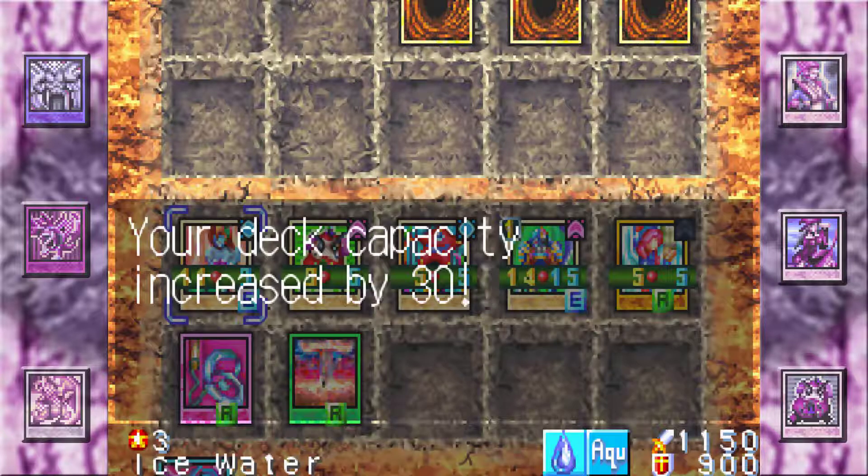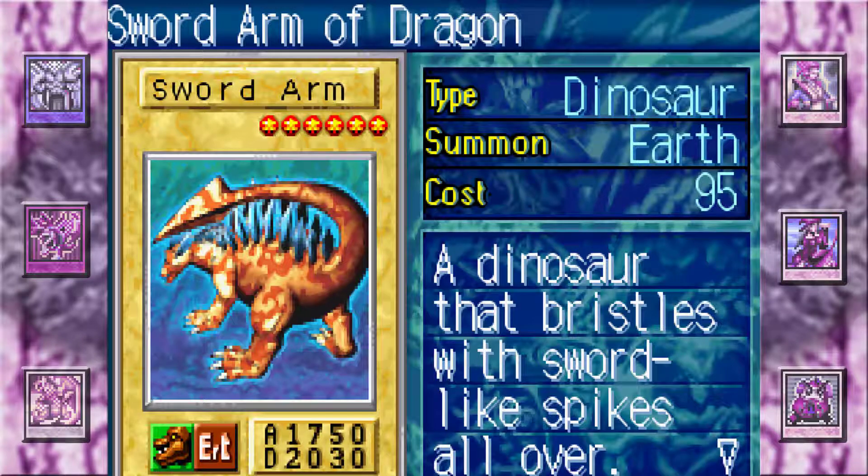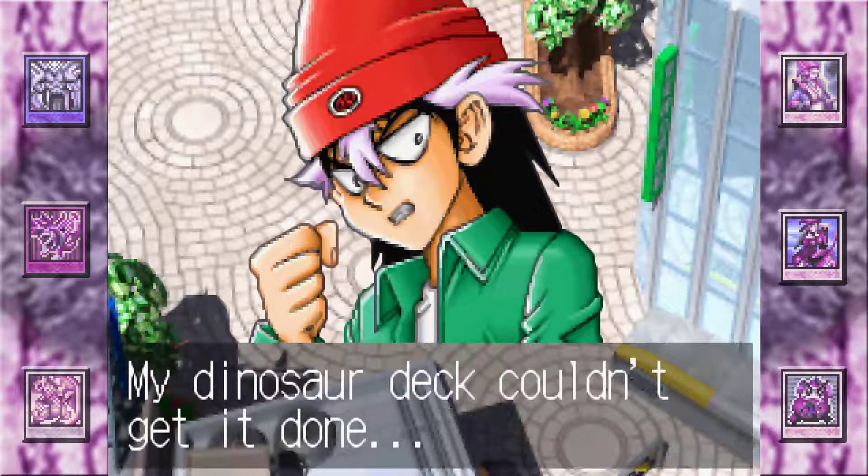That's gonna increase my deck capacity by 30, which is awesome. We get 1500 Domino and Sword Arm of Dragon, which is kind of whatever. I wanted to mention that we're kind of taking the place of Joey in the Yu-Gi-Oh series in this game's story. One of the things Joey did really well in Battle City is that he beat duelists and took their rare cards and actually used them — he got Jinzo and used it, got Insect Queen and used it — unlike most other characters who only used the God Cards they received.